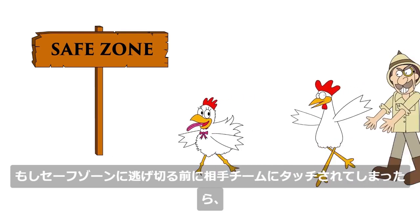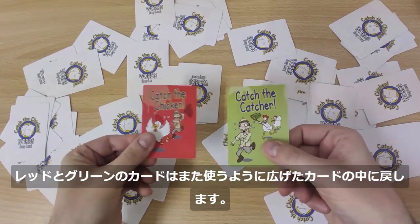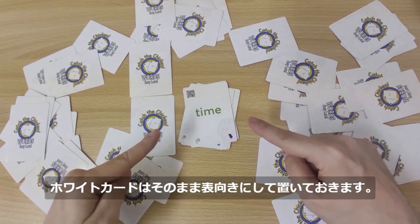If a player is tagged by an opponent before reaching their safe zone, they need to switch teams. Return green and red cards to the pile after being played, but leave the white cards face up to avoid repetition.